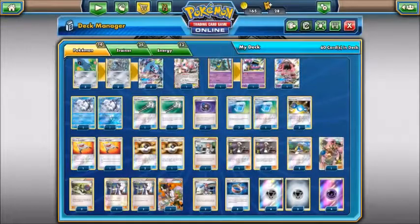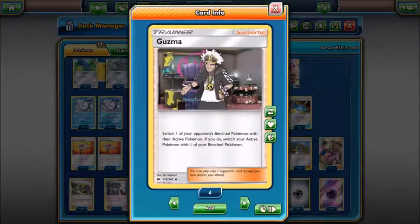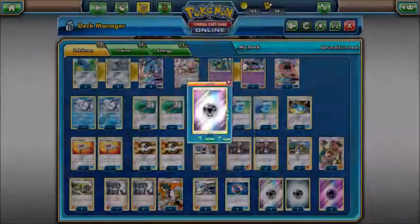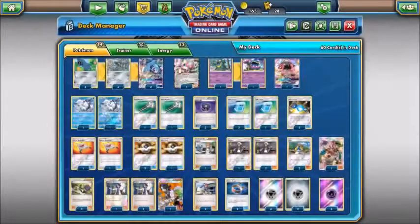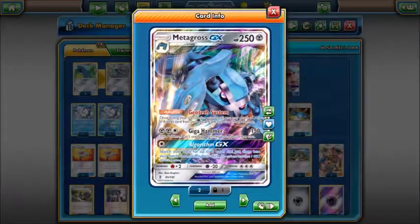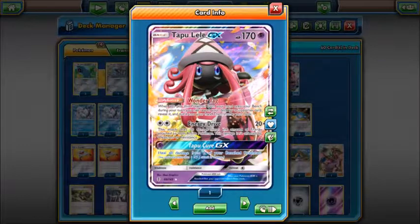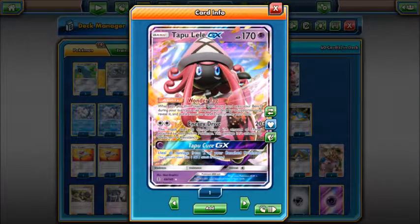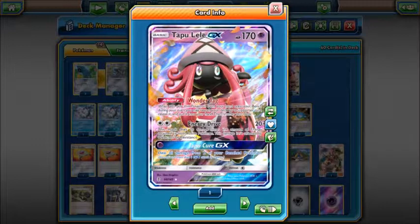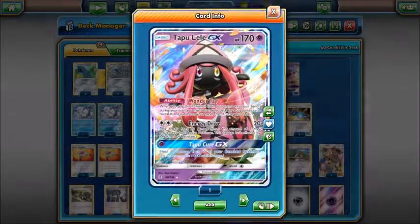We're running eight Metal energies and four Psychic energies. The reason for four Psychic is there could be matches where you don't use Algorithm GX but still need to power up Tapu Lele — its GX attack, Tapu Cure GX, heals all damage from two of your benched Pokemon. I haven't used it yet but there'll probably be a situation where it comes in handy. Anyway, that's the deck — let's dive into the matches.